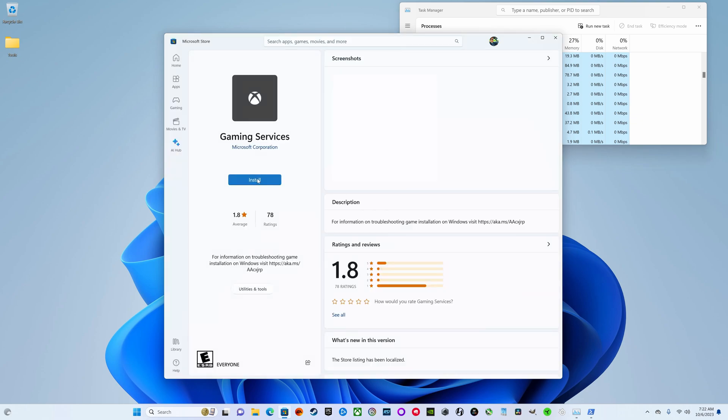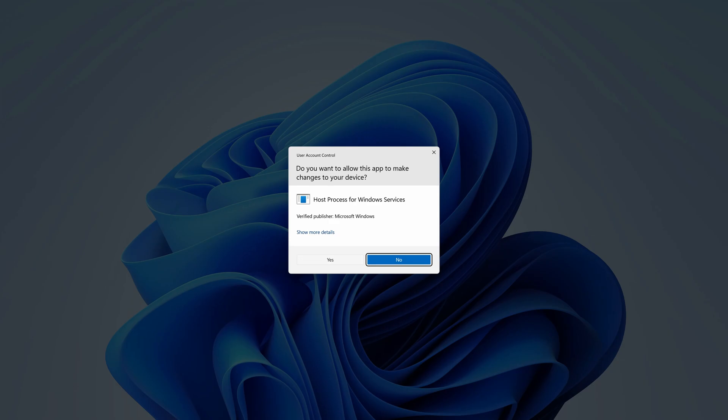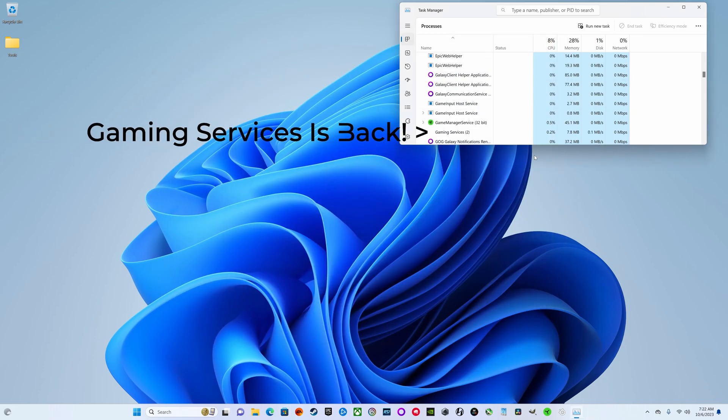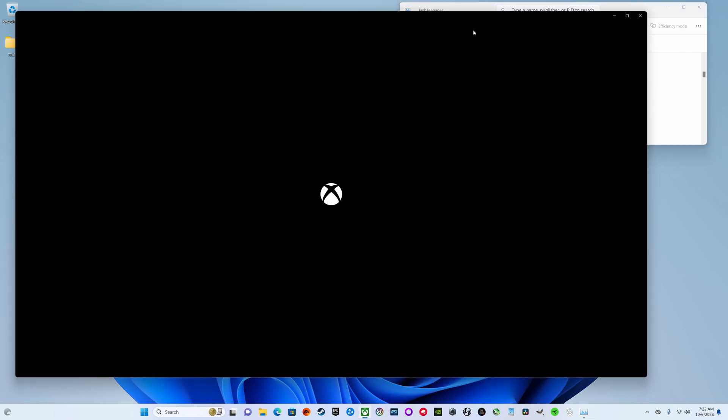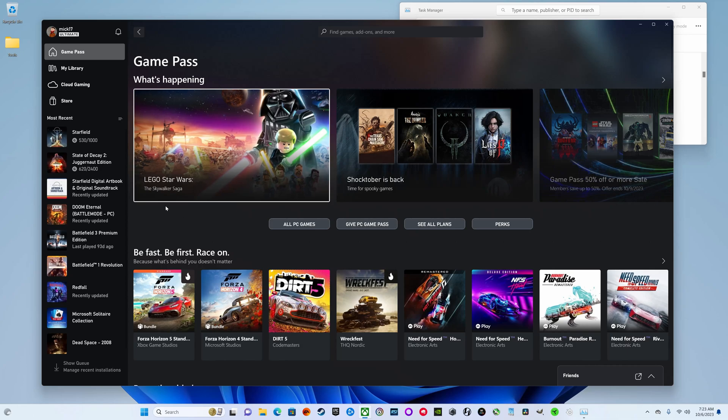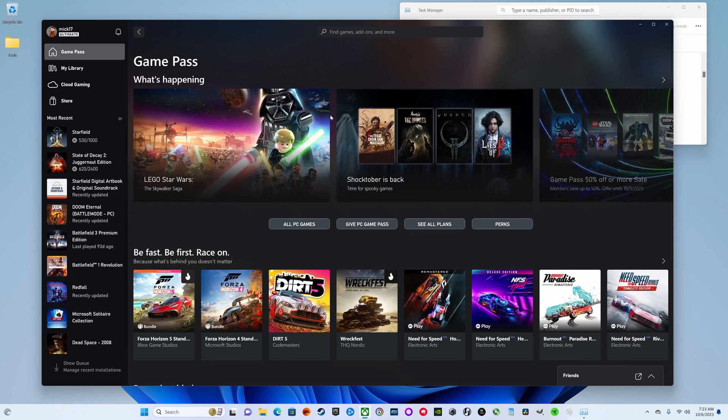Hit Install when the page loads, hit Yes, and then allow the system to download and install Windows Gaming Services. Once it's done, close out of the store and close out of PowerShell, then relaunch your Xbox Game Pass application and your games should now be working correctly. And that's all there is to it.